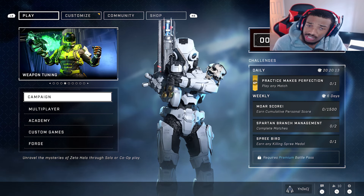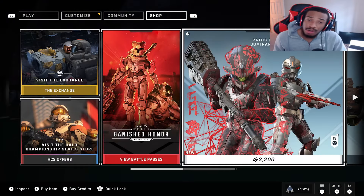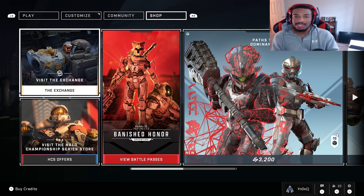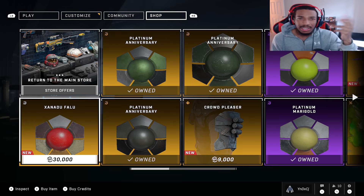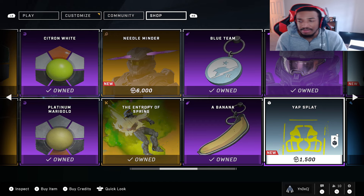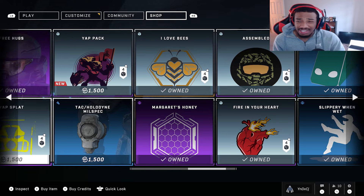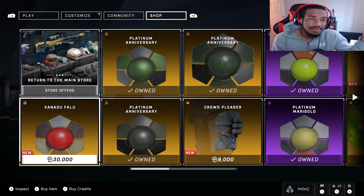Got some interesting changes here with the April update, hashtag the Banished update. With the April update they brought back the Exchange from MCC, which is basically another shop where you can earn in-game currency, kind of like Halo Reach, and spend it on stuff that already came out that they recycle through. From what I've seen you can earn stuff kind of quickly, but kind of not — more on the 'kind of not' side to be honest.